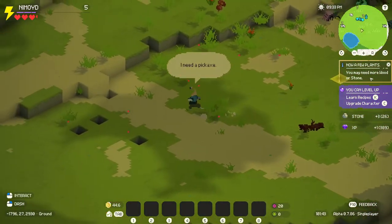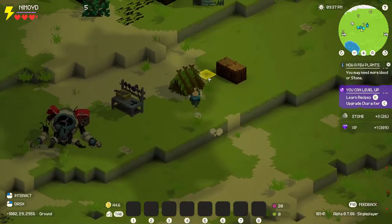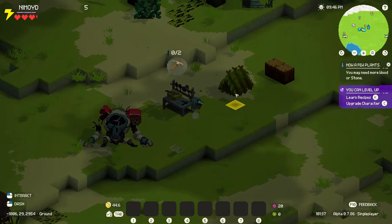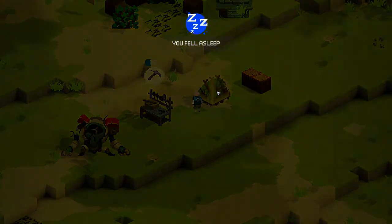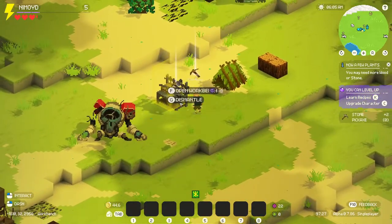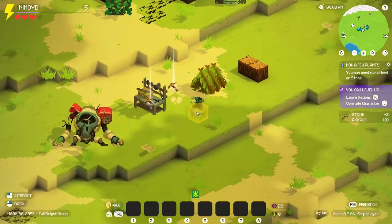Now a few plants. Let's open the workbench. Let's make two of those. I guess we can sleep while that's going on. I fell asleep. Dude, I'm digging this game. Super chill and relaxing, I like it. Alright, we slept. These are done - finish overnight. Take these. Thank you, thank you.